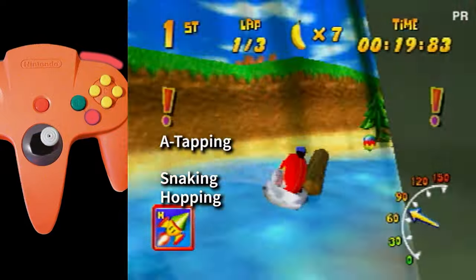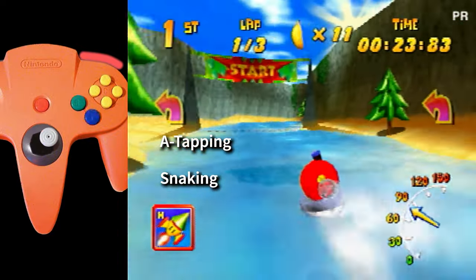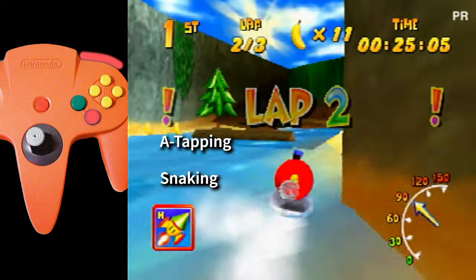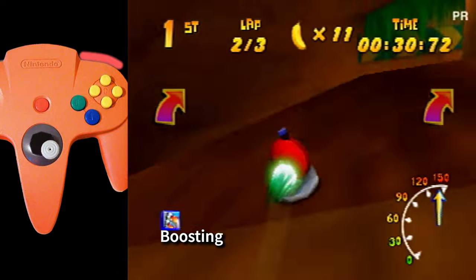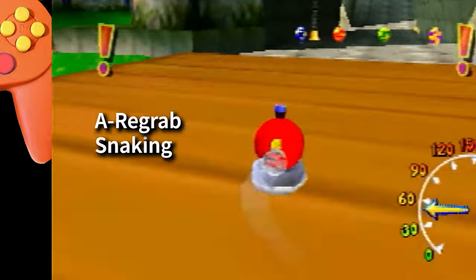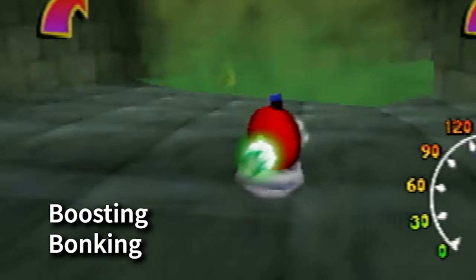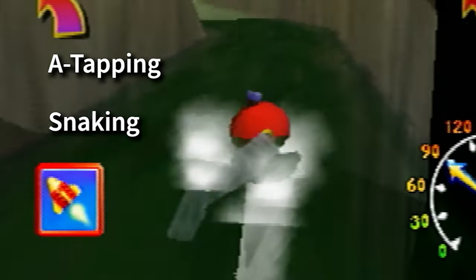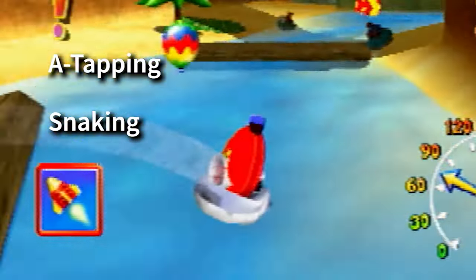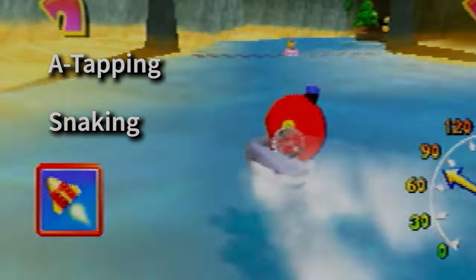Before this video ends, we'll take a look at a hover classic: Boulder Canyon. This track is a great balance of all the main hover tech. On screen, you'll see each piece of tech talked about in this video — each tech will flash on and off based on which of them is being performed in the gameplay. If you'd like, you can use YouTube's playback settings to watch this portion back at a slower speed.